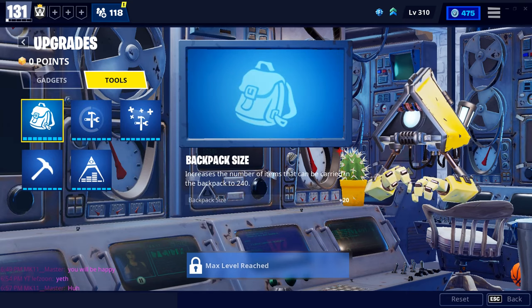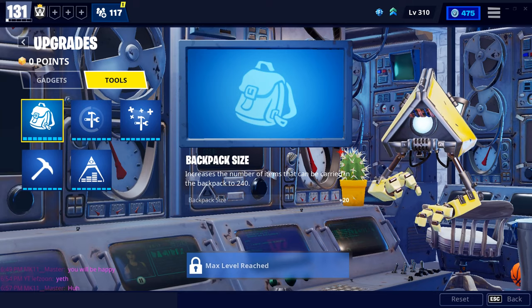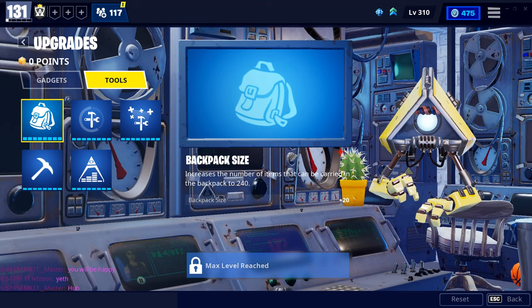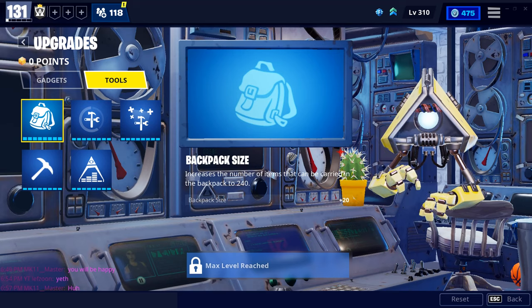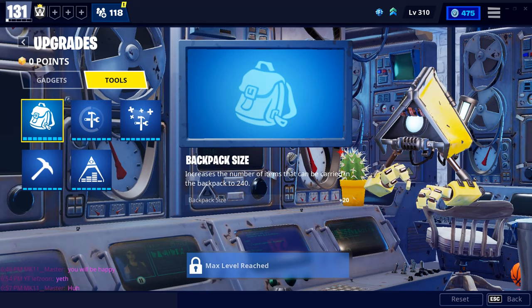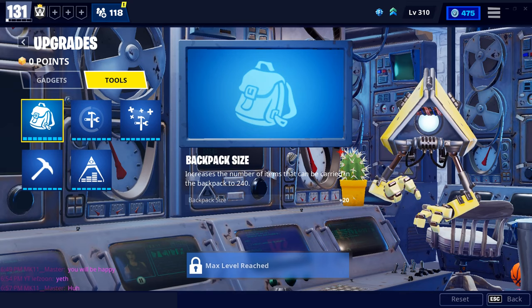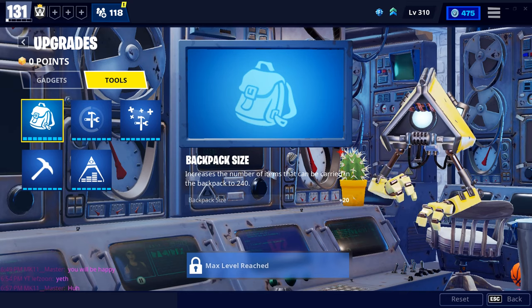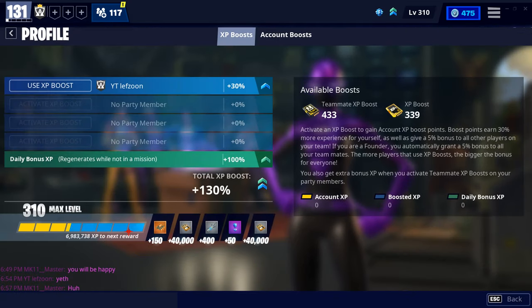Tools can be upgraded as well: Backpack Size increases the number of items you can hold; Building Repair Speed increases repair speed; Building increases player-built structure health; Pickaxe Damage increases harvesting tool damage; and Storm Shield Storage increases storage space. Note: all upgrades require you to be a certain account level, even if you already have the points.